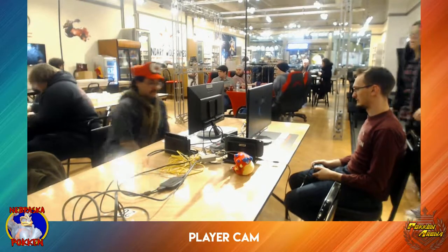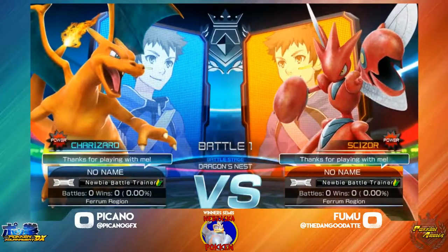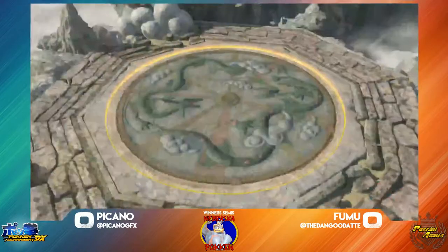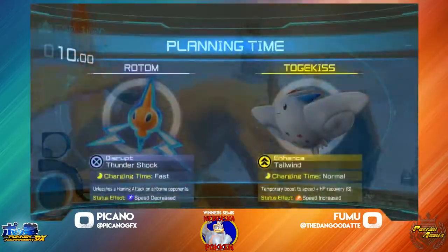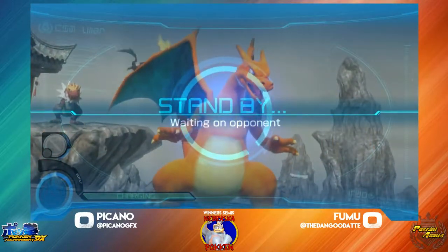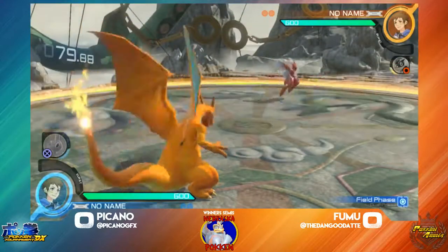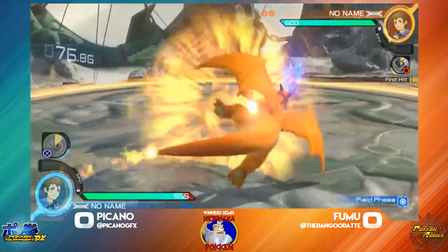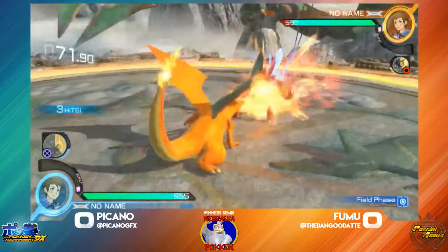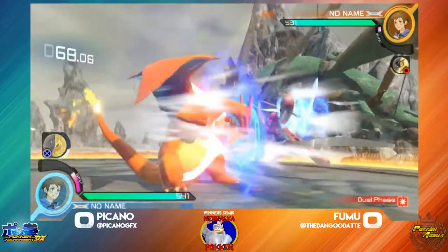Alright, so here we go — Charizard versus Scizor. Remember U-turn. So let's go into this match. It's pulling out the Rotom, which is an interesting choice. I think Rotom actually gets countered by Eversance effectively, so maybe that's something. U-turn just keeping his distance — always been known as a more patient player, doesn't really do rushdown that much, so that's kind of translating into the Scizor as well.